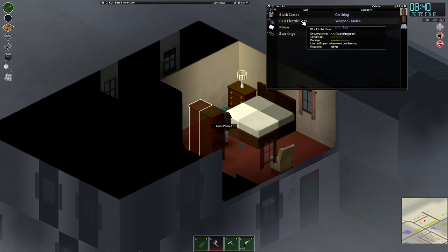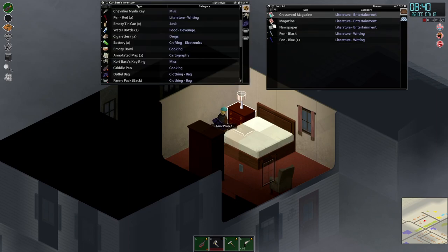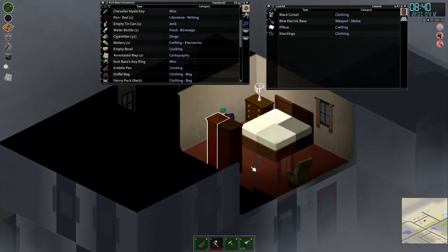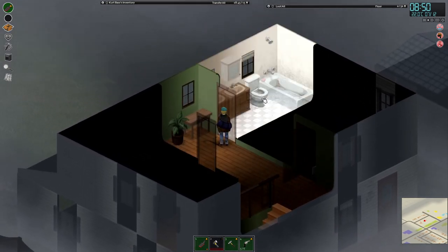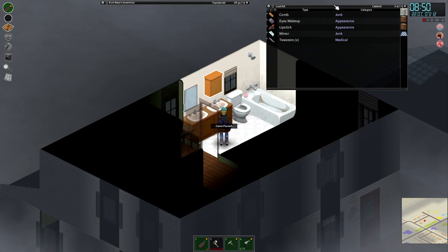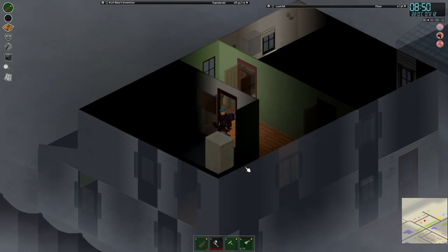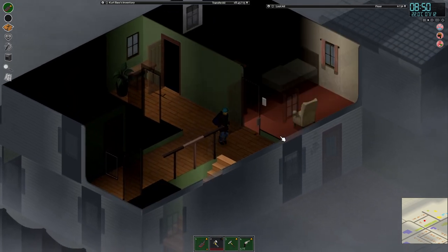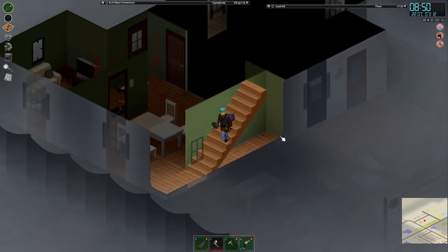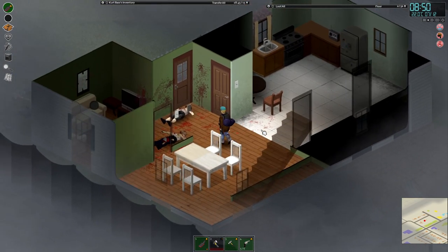A black corset. A blue bra. Come on — I'm finding all the bras in the world and I start wondering: is this normal, or is the game trying to tell me something? Because I named my character Kurt Bass. This house is terrible — there is nothing interesting here and I'm not going to spend an extra minute here.